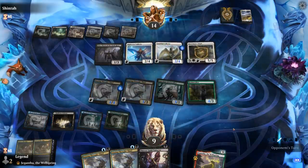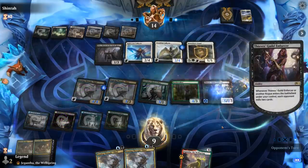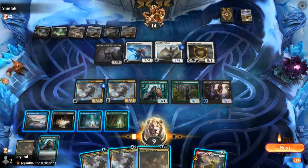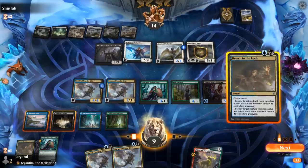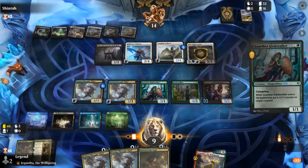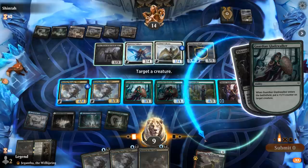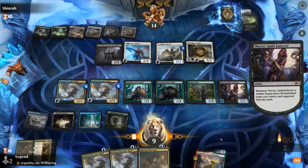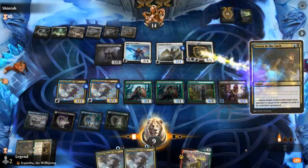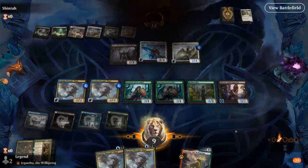We can also play a Gladewalker off the top for free. So I'm going to kill Baneslayer — I'll play the Gladewalker first, put a counter on maybe another Thought-Thief, then Drown Baneslayer and attack with everyone. And our opponent scoops it up. Sweet, on to the next one.